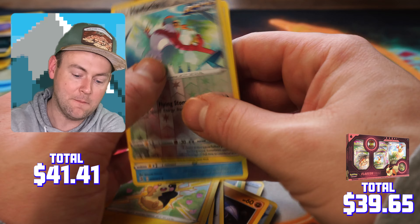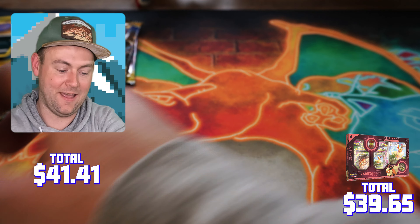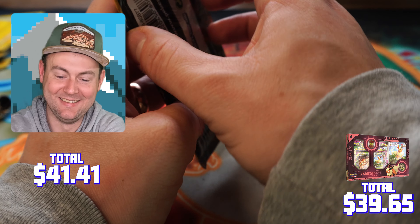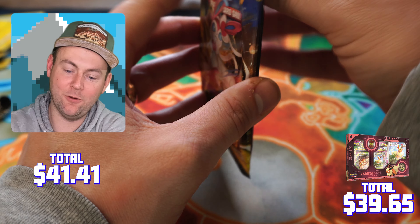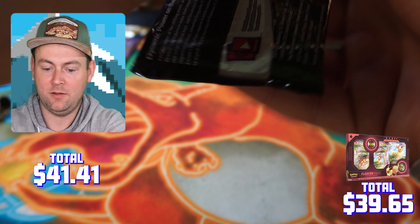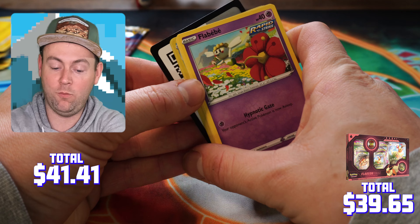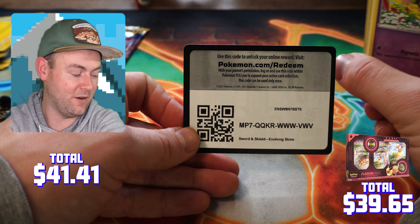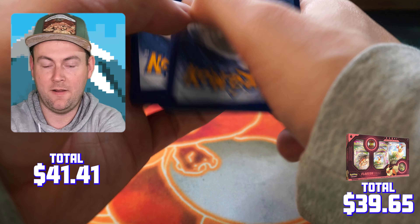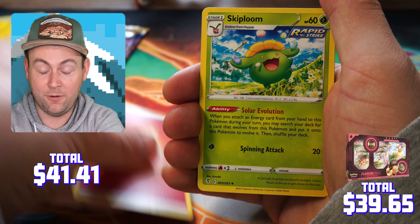You get two Evolving Skies, a Rebel Clash, a Sword and Shield base set, a Fusion Strike, and a Chilling Reign. I'm going to try and do it in roughly the same order I did last time — we'll save Evolving Skies for last and start with this Sword and Shield base set, which is honestly so cool to have as an option.